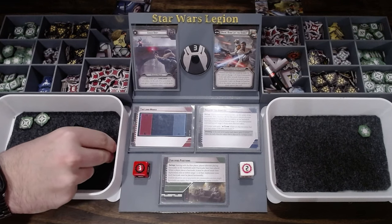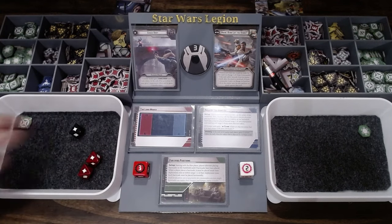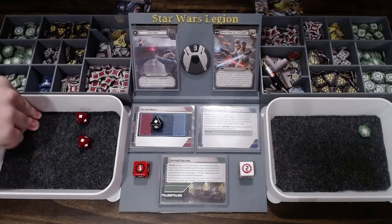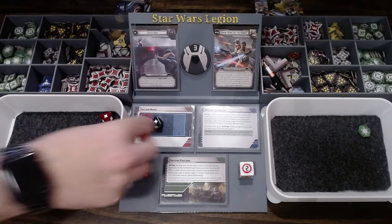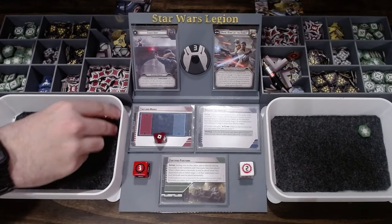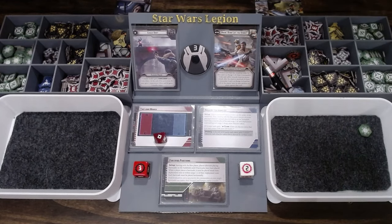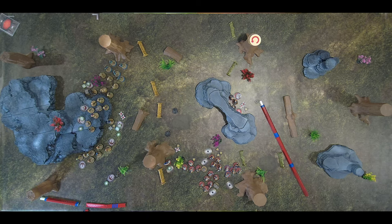Pull that. Can't dodge that — because it's a crit. So I take another wound. Obi-Wan's been rolling pretty gosh darn bad. You could have force buried it. I can't force bury it myself. Well, another friendly trooper can. Two troopers will go — they're going to move out here and fire at those guys right there.